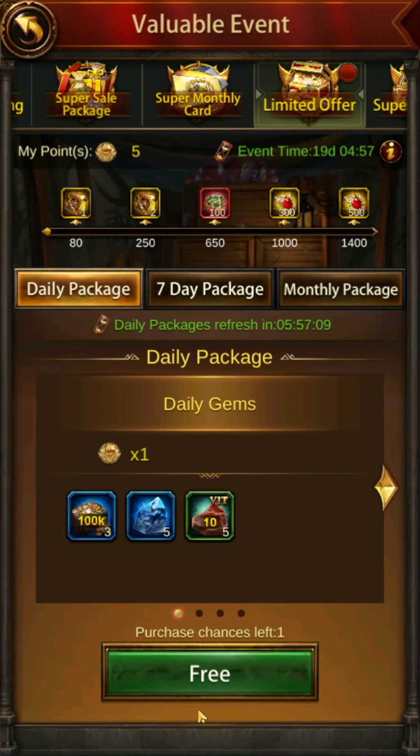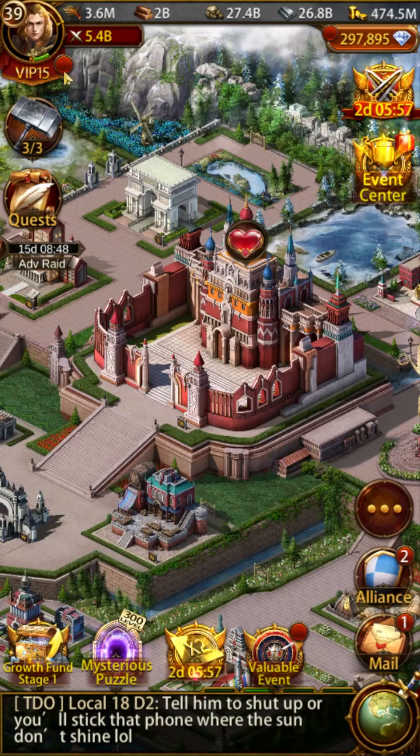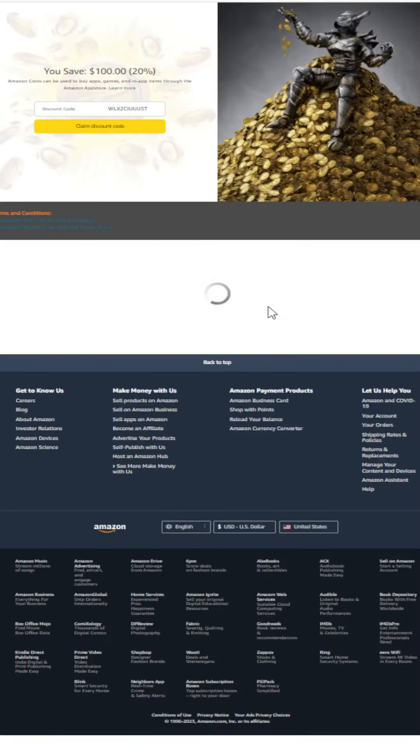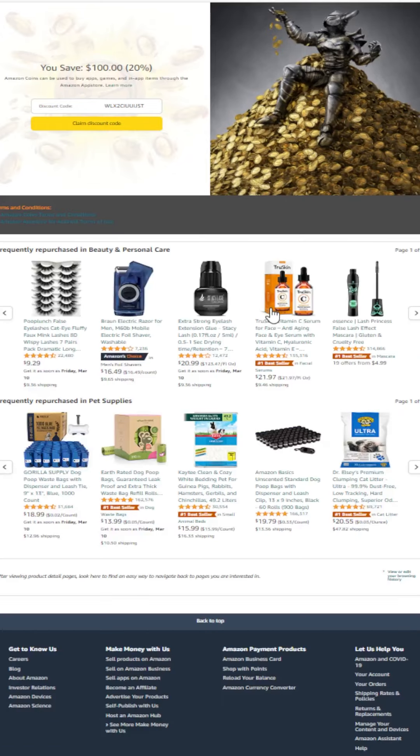If you do decide to spend, consider using the Amazon App Store. The Amazon App Store now has a landing campaign page that details all the information needed for purchasing through their store. Clicking this link will take you to a page with download instructions and also direct links to coins that can be purchased for a discount. Using these links to check out the discounts or go directly to your purchase helps support the channel directly, so I greatly appreciate you taking the time to do so.